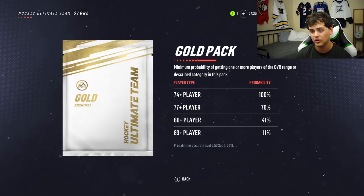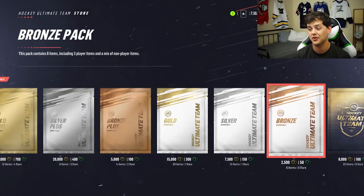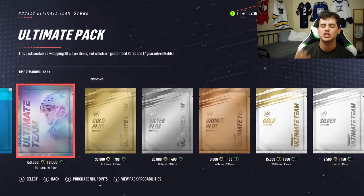Obviously if you go down to some of the smaller packs, you're going to have an 11% chance of pulling an 83. I don't even know if you can pull an alumni player in those gold packs. But if you go all the way down to the bronze pack, you still have a chance of pulling an 80-plus player. I didn't pull a rare when I was playing on PlayStation earlier, so it's not impossible to get a gold player. And they've also added contract packs. But enough of this — it's time to open some packs.